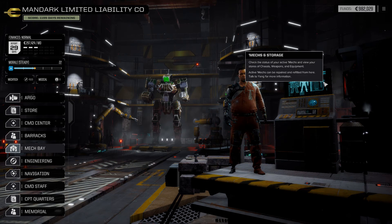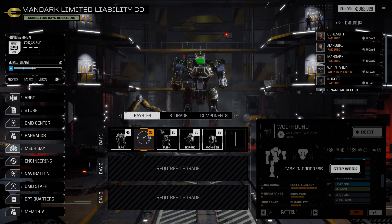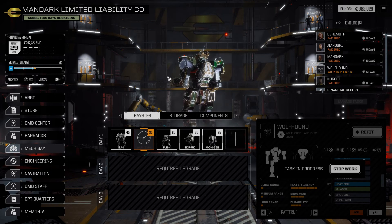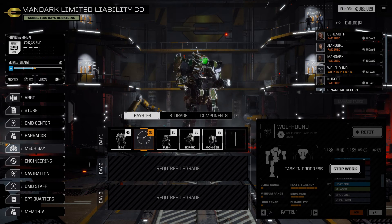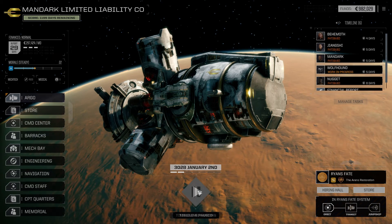So we're going to go back over to the mech bay. Our Blackjack has remained the same, however with our Mongoose we've just adjusted it a bit to ensure that we can get some more ranged firepower out of it. We managed to get an ER PPC on a crate drop, and we decided to throw it on the Wolfhound. We're going to see if we can have this go down while we're waiting for some of our pilots to recover.